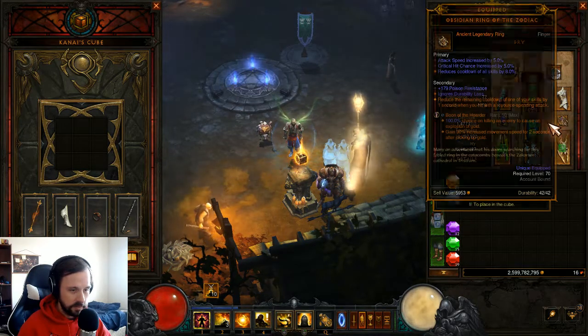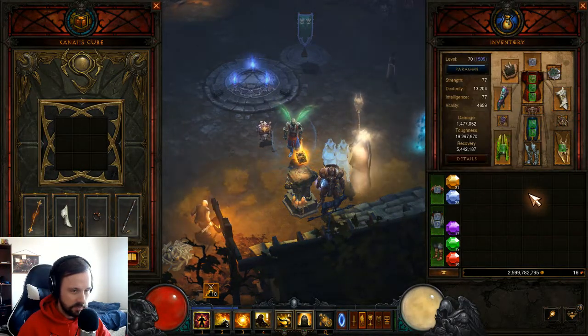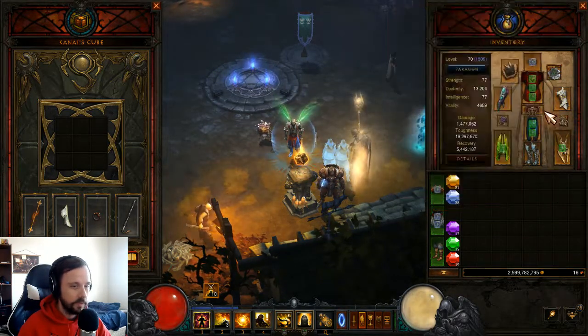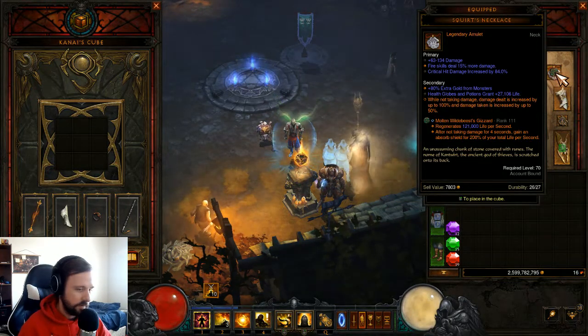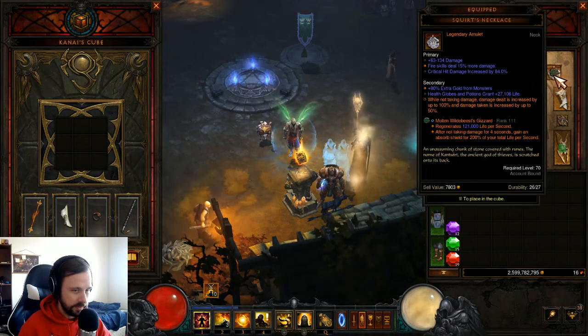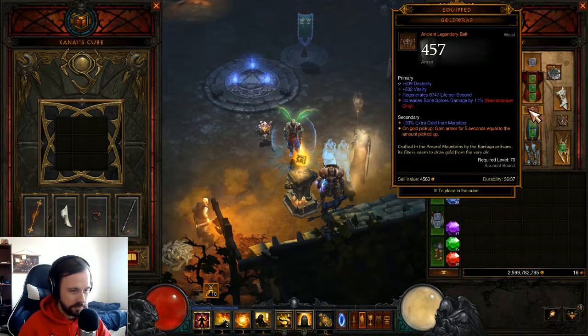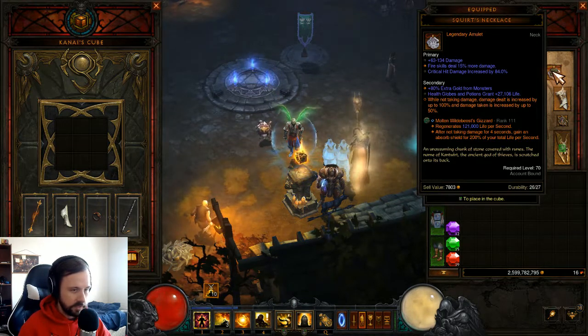Speaking of gold, we've got the Boon of the Hoarder and the Gold Wrap combo. Avarice Band helps vacuum up that gold, but the infinite toughness basically comes from just those two items. When you combine that with Wildebeest's Gizzard, you always have Squirt's uptime. Even though you're taking some damage with billions of armor, with Wildebeest's Gizzard — even at level 25 — you never take any real damage because that small shield will always be enough to negate it.